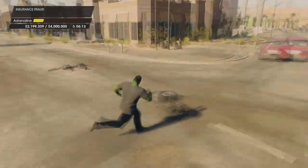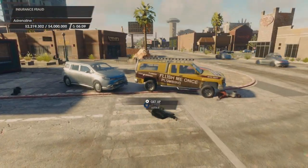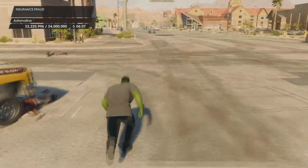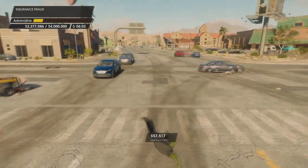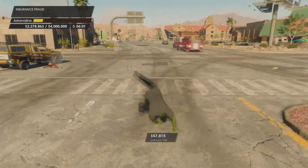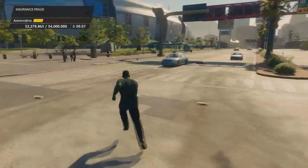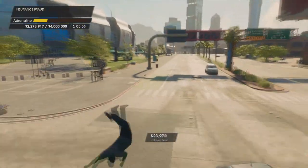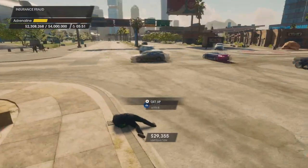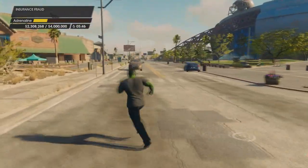Once you're laying there still and nothing more is going on, jump back up and try to get hit again before your adrenaline bar runs out. Now if you look at the money we've made so far, you can see why you maybe don't want to give up on any particular insurance fraud mission — because once you fill up that adrenaline bar just by getting hit by cars, each car that hits you and causes pain fills your adrenaline bar.